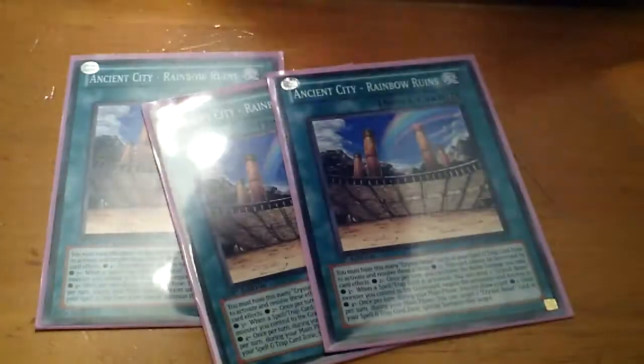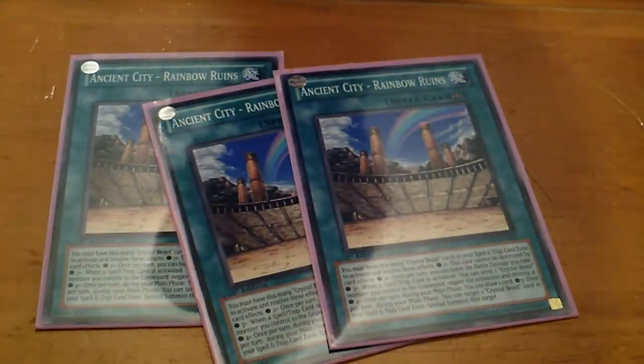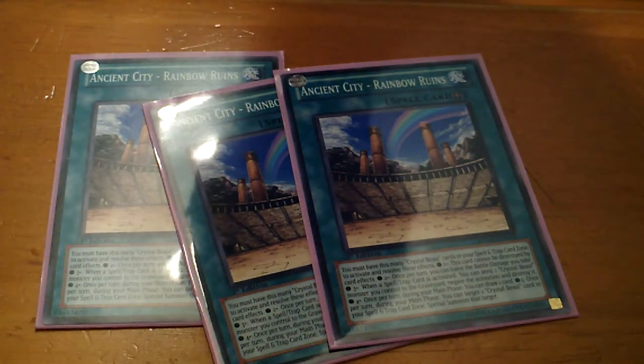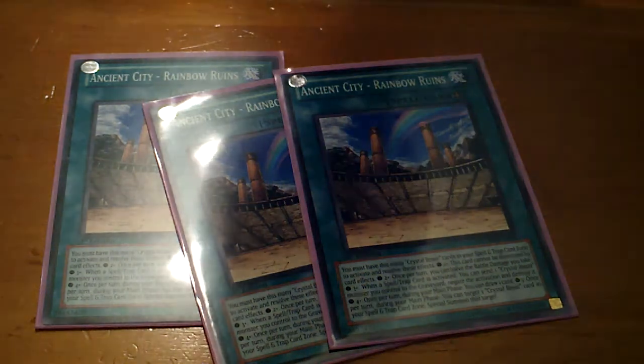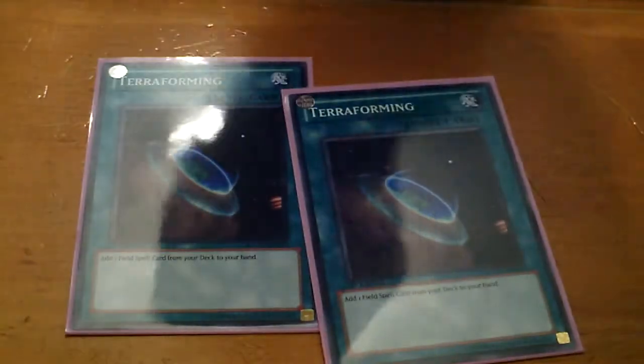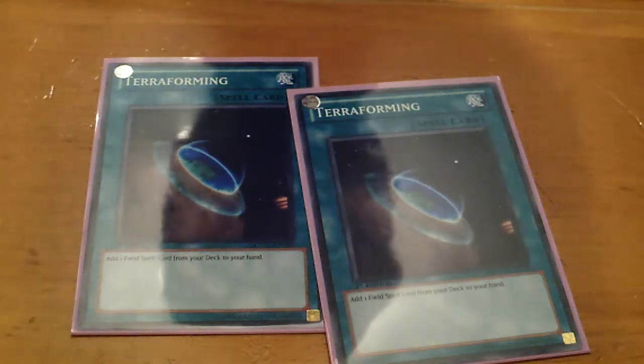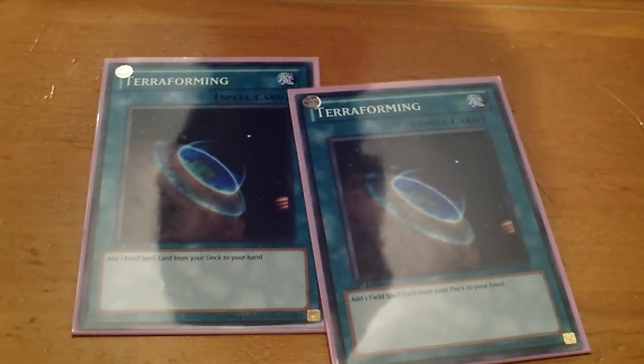As for the spells, I run three Rainbow Ruins — basically a broken card for any Crystal Beast player. Its effects scale for each Crystal Beast you have in your Spell Trap Card Zone. I also run two Terraformings. Two is actually quite good because you want to search out Ancient City Rainbow Ruins as quickly as possible.